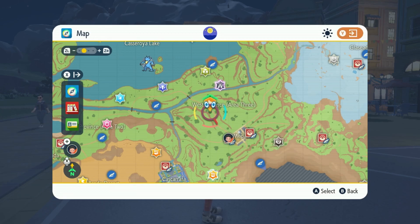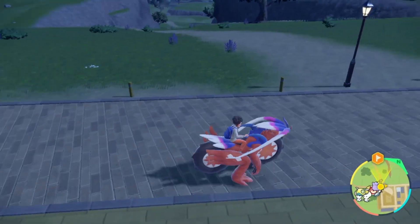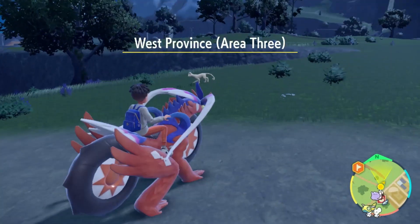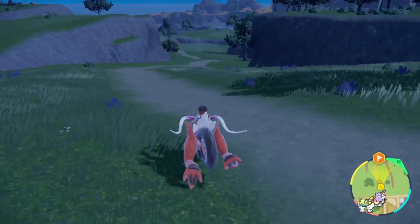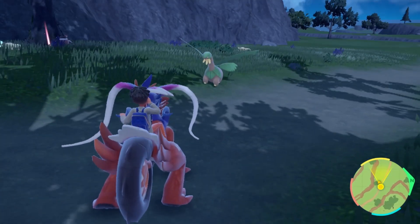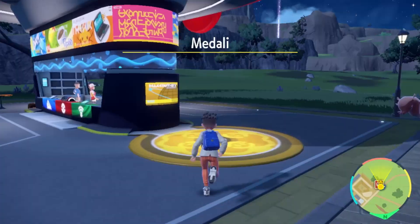To find Ditto, place a marker right in the middle of the Medali area on your map and make your way there, or go down the path right here. Along this path a Ditto can spawn. Since Ditto will be disguised as another Pokémon, just look carefully — you can see the one disguised as a Ditto right now. Just go up and capture it.